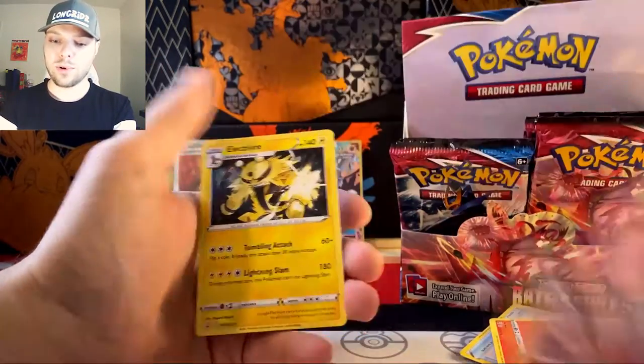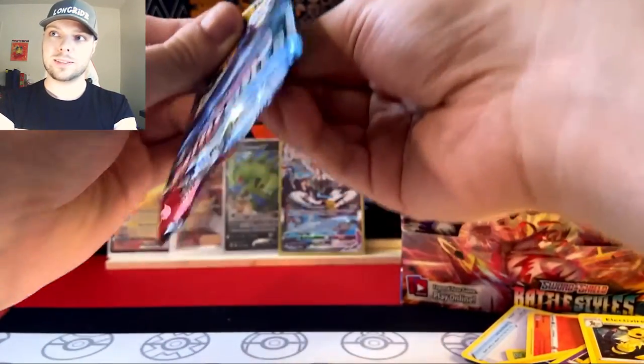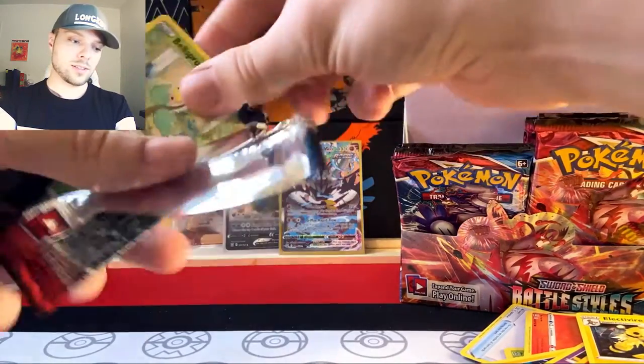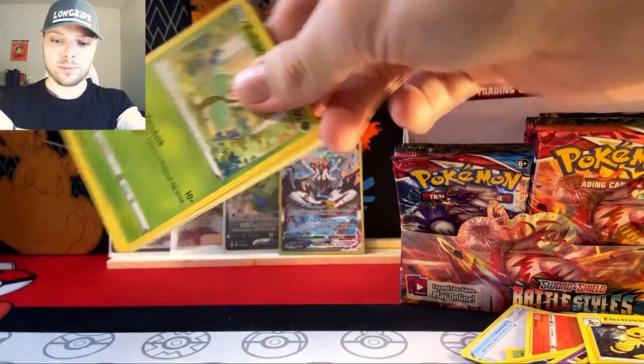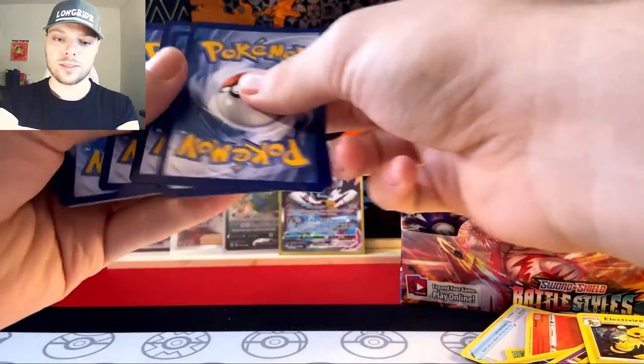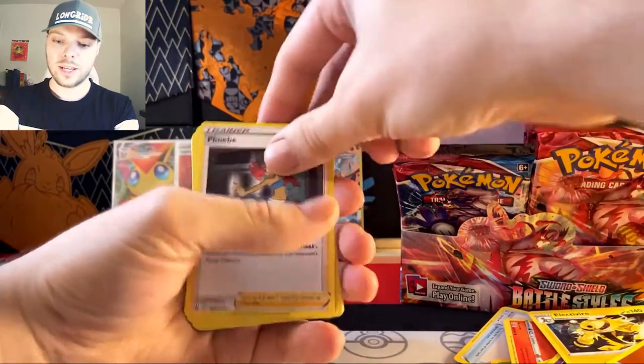Electabuzz, Balltoy, Abomasnow, and Electivire. We can't always get a pull, but you know — too cool for school, as they say. Let's keep this good luck rolling here. Hopefully with a fighting energy — hey, there's a Phoebe! I asked and I did receive.